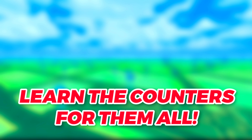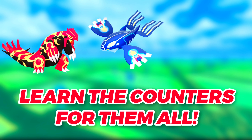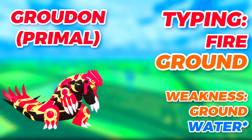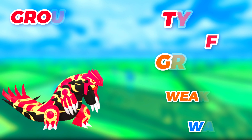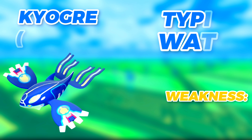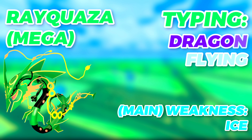You also want to make sure you're memorizing the counters for Kyogre, Groudon, and Rayquaza. Remember that Groudon in its Primal state has the extra weakness of Water because it becomes a Fire and Ground type. Kyogre is weak to Electric and Grass. Rayquaza's best counters are Ice types because it is four times weak to Ice, but you can also use Dragon and Fairy type Pokémon.